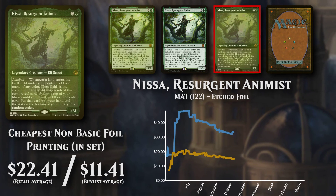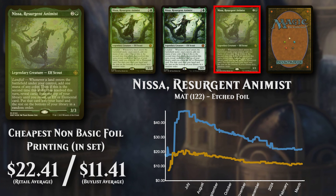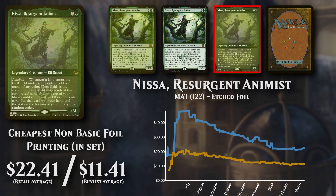The cheapest non-basic foil version is the Etched Foil, currently available to buy at just over $22 and buy lists for just under $11.50.